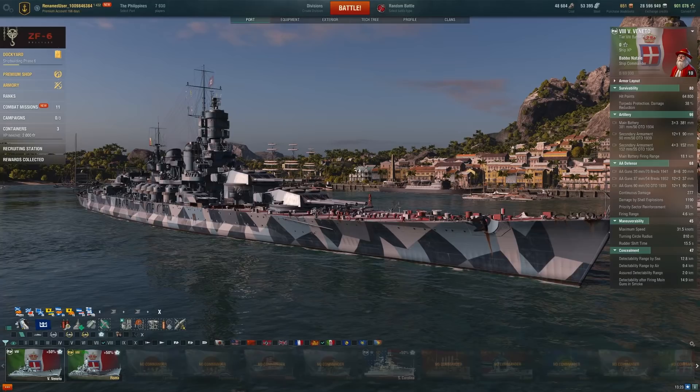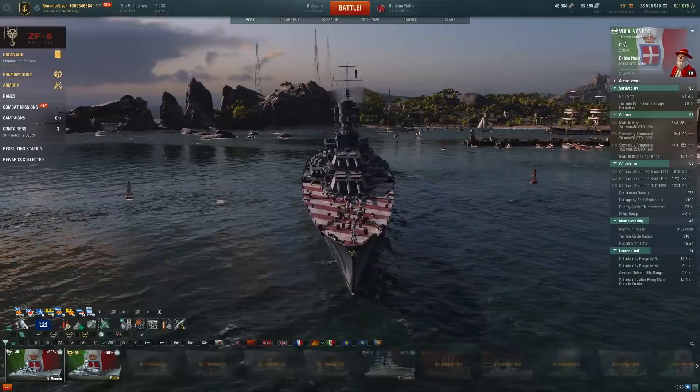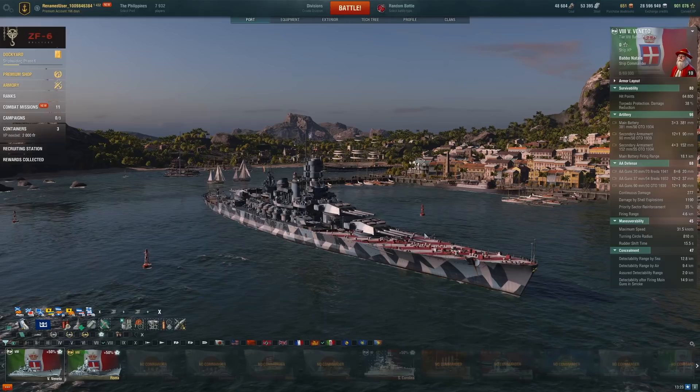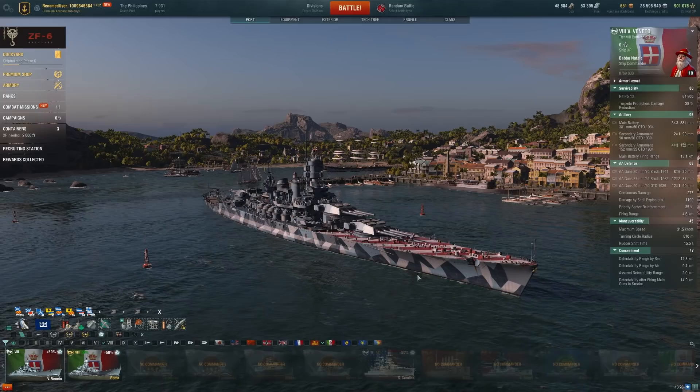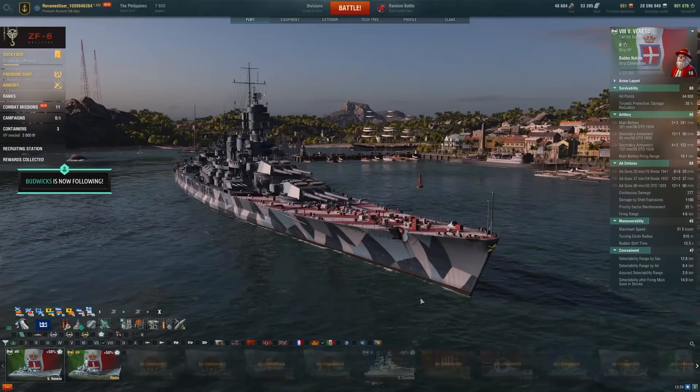Today we're taking a look at the Veneto, the tier 8 Italian battleship in the tech tree. You might think this ship is just a Roma - it looks very much like a Roma - but there are a few key differences. Number one, this ship has 0.2 worse Sigma. Roma gets 1.8 Sigma; this ship gets 1.6 Sigma. Sigma is basically the tendency of shells to go to the center of your dispersion ellipse, so it does help with accuracy.